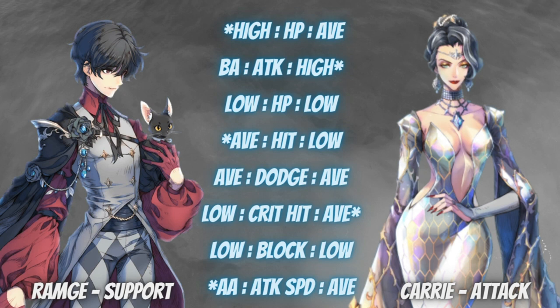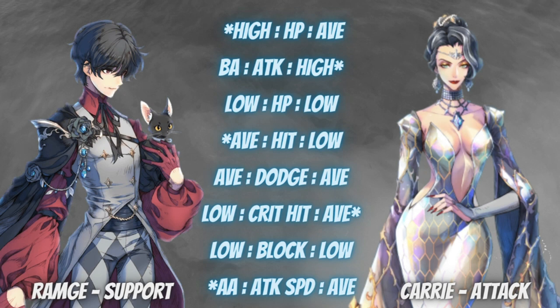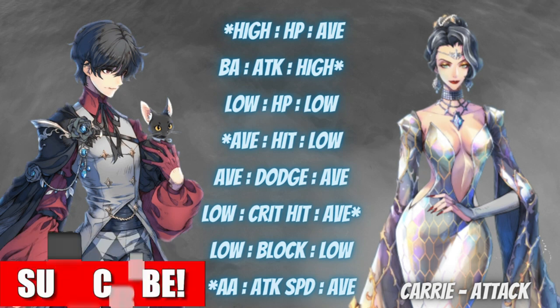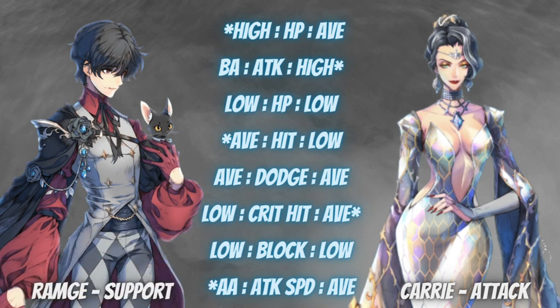For HP, Ram G is on top with high HP. For attack, Carry has the higher attack. Their HP rating is actually the same at low HP. For hit, Ram G has the advantage at average stat because he leans more towards support. Their dodge is both average, and for crit hit it goes to Carry with a higher attack rating.